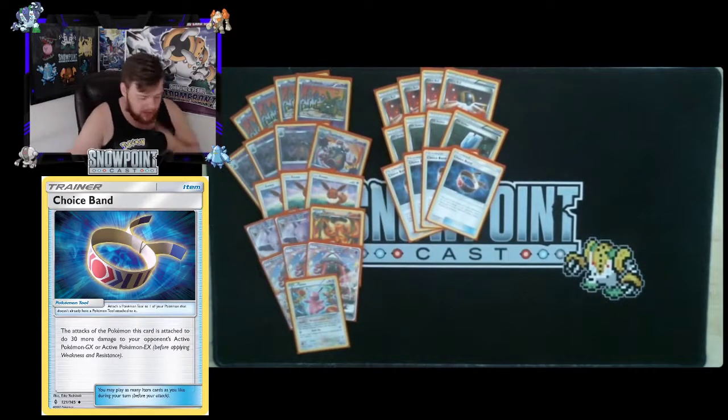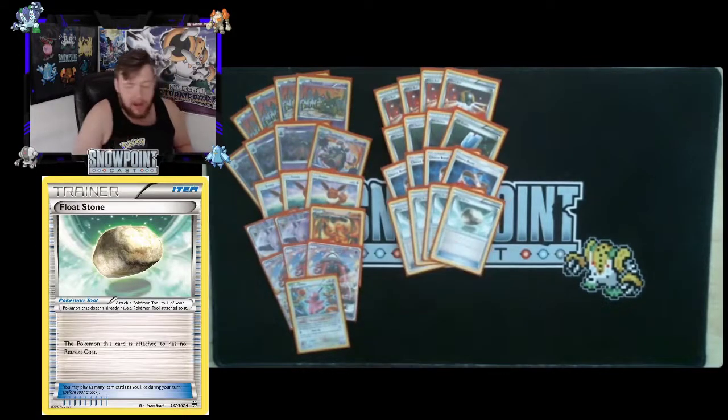You're playing four Choice Band. It plays two roles: first, the obvious damage buff — attacks of the attached Pokémon do 30 more damage to GX and EX Pokémon. Acid Spray with a Choice Band lets you one-shot an Espeon. For example, Tapu Lele has 170 HP — if they have seven items in the discard you're dealing 140, and with a Choice Band you can KO it. Second, it's a tool card, so it can trigger Garbatoxin's ability lock when you really need to shut off abilities.